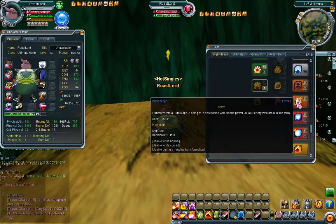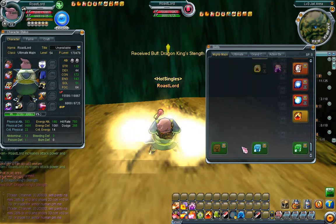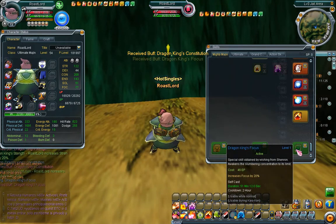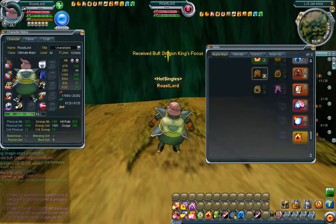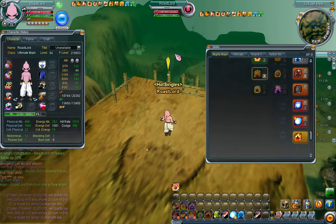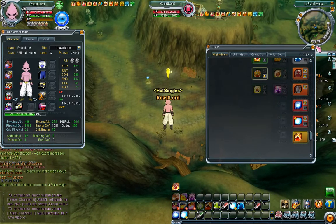As for me, I have Dragon King Strength, Constitution, and Focus. My stats are going to go up further with Pure Margin on top of that. With all these stats combined, when it really just comes down to PvE it plays out like this — let me do a quick demonstration.